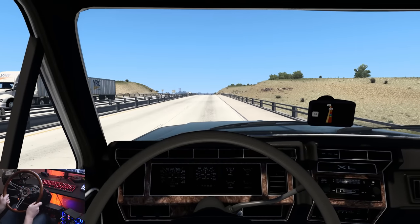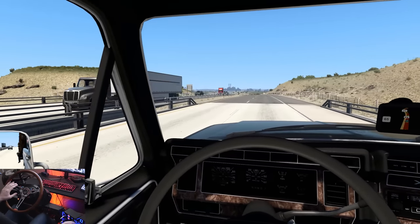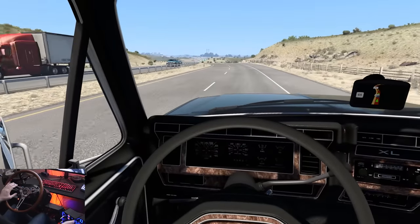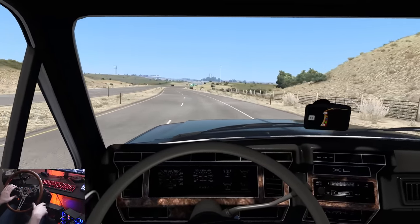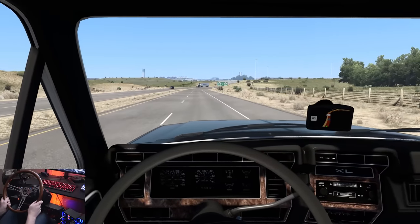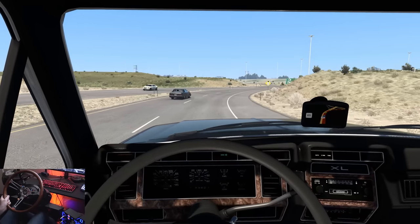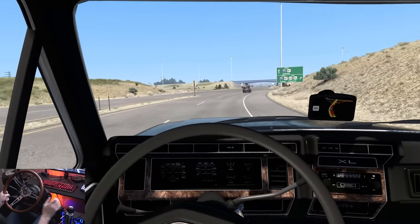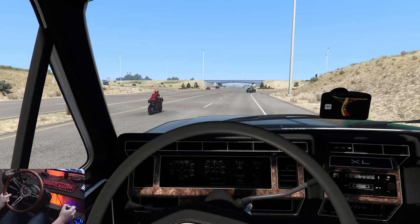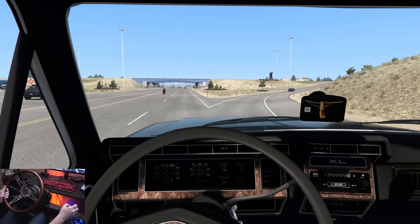That sounds so good! I'll roll the windows up so we can have a little chat. They are indeed the old roll windows — you know what I'm talking about. We're going to be exiting on the right. No jake brake in this thing — you've got to manage your speed with shifting and the actual brakes. Let's get on the highway right here.